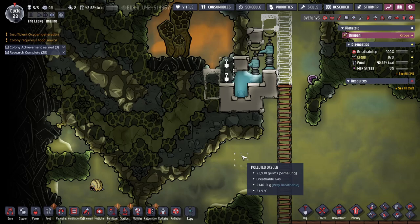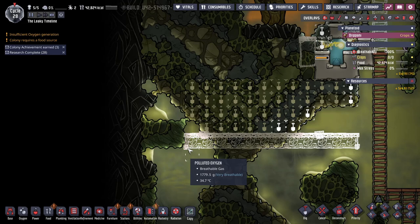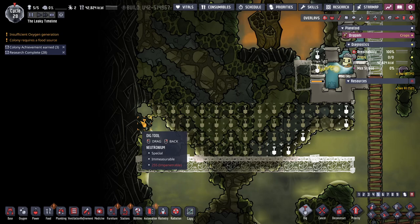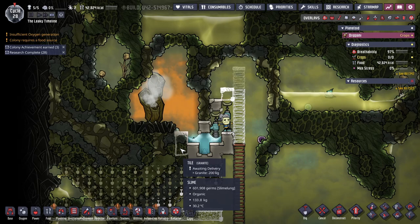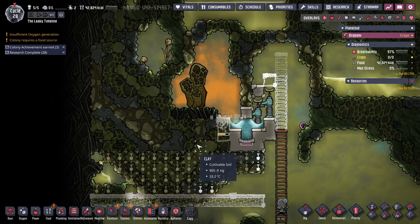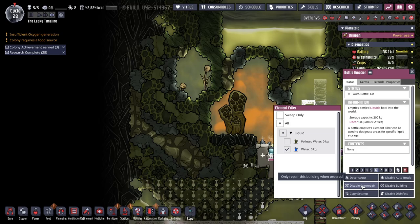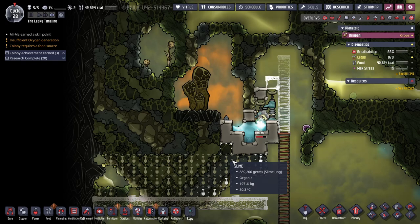While they're doing that I can put in the beginnings of some infrastructure. I love the fact that you can't queue up neutronium anymore. I need to switch my research over to petroleum generators - oh wait, natural gas, never mind, that's what I'm working on right now. My dupes are on top of it. We can deconstruct this. I want to make this room bigger so I can get more out of it.